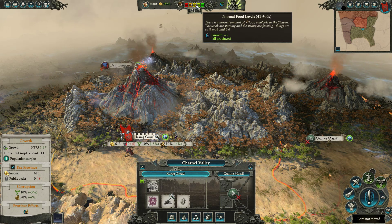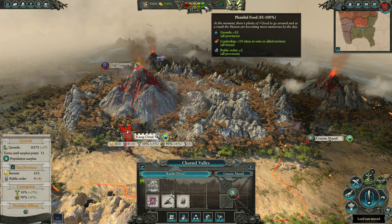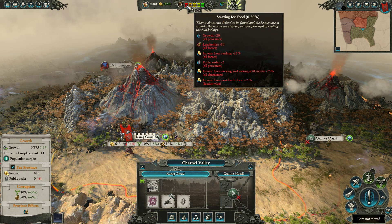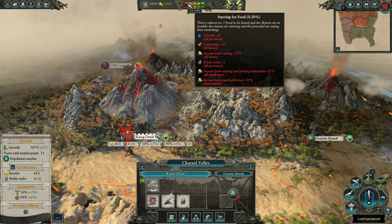When you have 41% to 60% food, you get plus three growth to all provinces. It goes up to plus 10 with some leadership and public order benefits, and then plus 20 with massive leadership and additional public order benefits. If you let it get too low, you start having negative growth and negative impact on leadership, and then it gets worse. If we get to the red line, we're in deep trouble because we're not going to be generating income and battles and loot won't be as accretive. So we don't want to let it get too low.